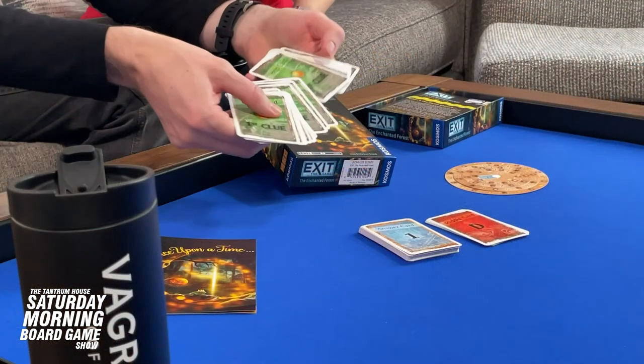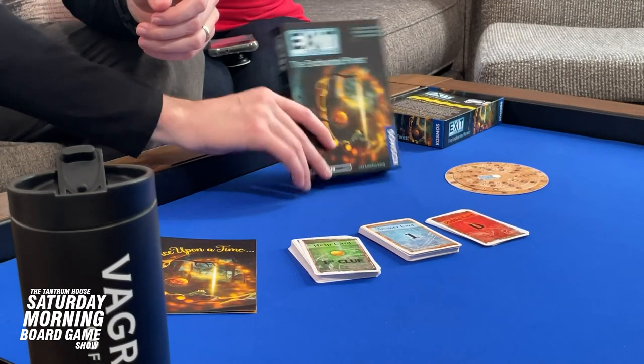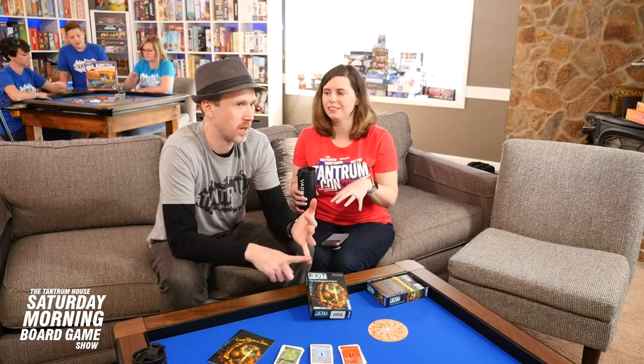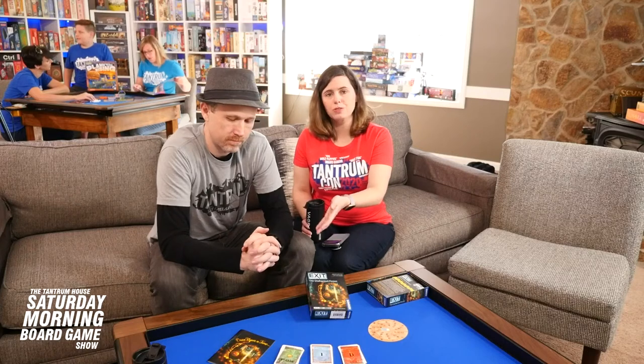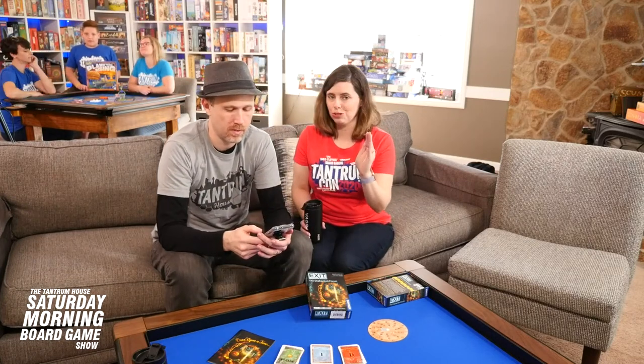Exit games have a clue structure. If you do get stuck, there's a first clue, second clue, and third clue. The first clue gives you the pieces you need for the puzzle. This level two basically doesn't let you advance until you complete the puzzle, so you usually know if you have everything. Some higher-level games have all these items and pages, so you don't always know which stuff to connect to which puzzle. This level two, like the Haunted Roller Coaster and the airplane one, takes you through one page at a time — which simplifies the information. The third clue actually gives you the answer, so you can always get there if you need to. Lots of Exit games from level two to five difficulty.